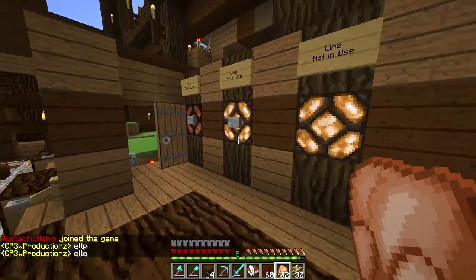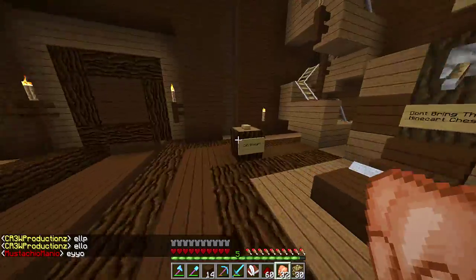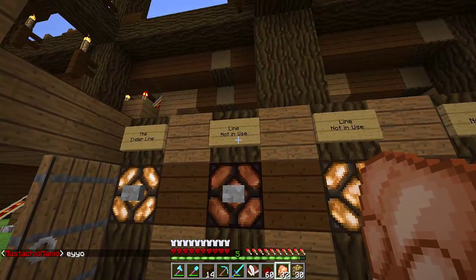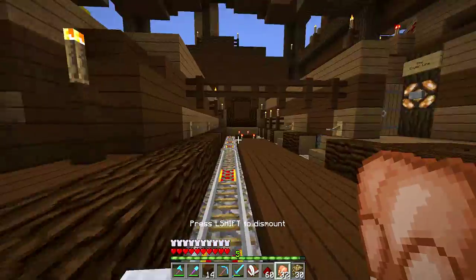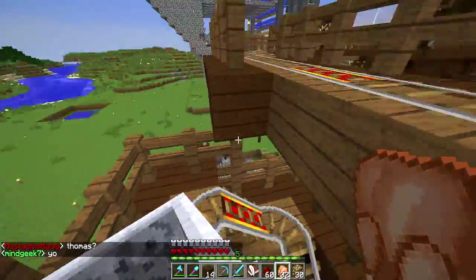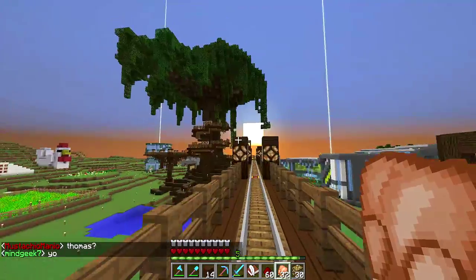Oh, that's the new guy on the server — Raul. So we selected our destination now. Nick and I made this using powered rails and it works now. Oh man, I'm excited. We're gonna jump off the tree — the tree of life, the tree of wisdom.